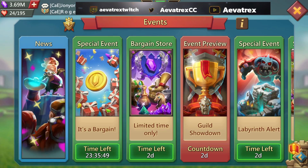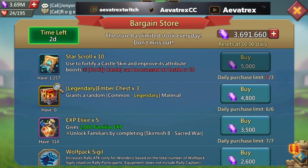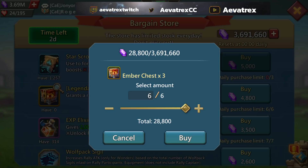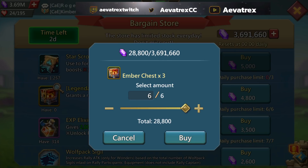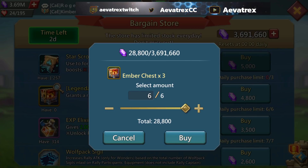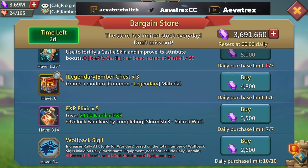For me, I don't necessarily need more right now — I'm at 42 — so I'll go ahead and skip it. But if you're free to play or don't spend much and you're still trying to take gear up to mythic, this is a good bargain store deal. Just know that a five-dollar pack gets you even more than this and comes with gems too. So I'd call this more of a luxury item unless you have no other way to get it.